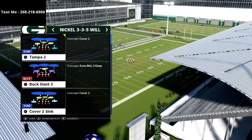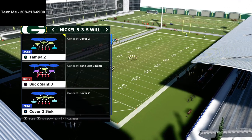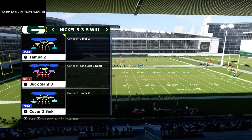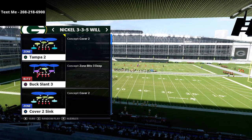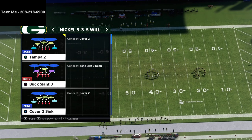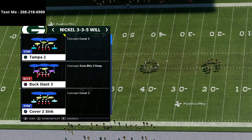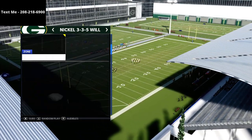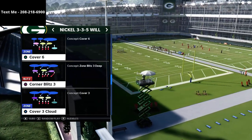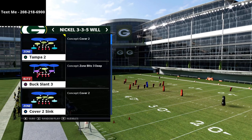If you want my entire Nickel 3-3-5 Will defensive scheme, you can get that on my True Fan membership page. You can sign up to get all of my schemes for just five bucks a month. Every single week we update it with a new offense concept, a new defensive concept, or a new meta, and we also talk about what the best players in the world are doing. It's 12 exclusive videos a month — three new videos every single week — and all you have to do is click the link in the description to sign up.